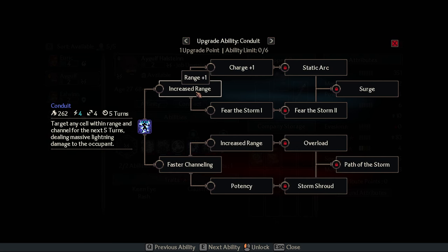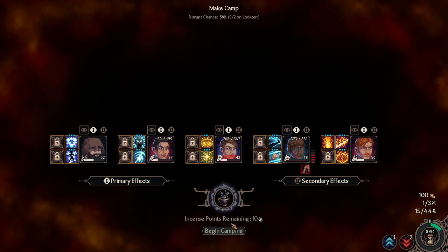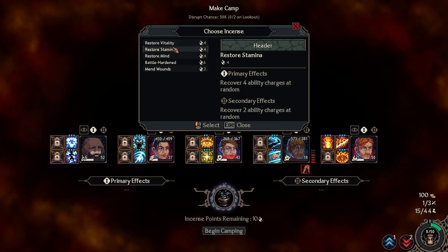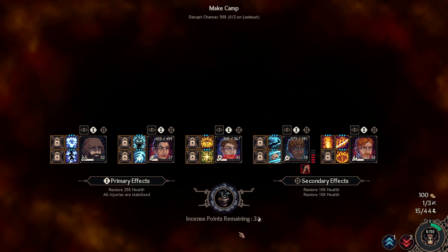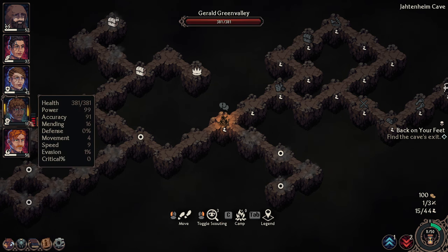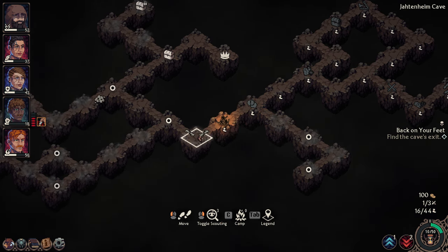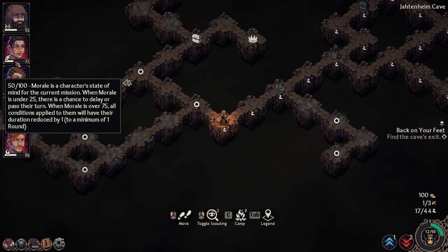Faster channeling — this spell needs some channeling time and I really like it better than incense. Restore vitality. Mend wounds. Let's go for a combination like that. I still have three points remaining. The bleed-out points on my monk remain and don't get restored. We've got morale — the morale of my monk is really bad.